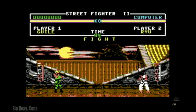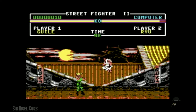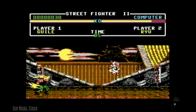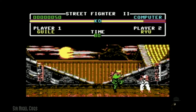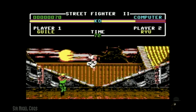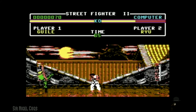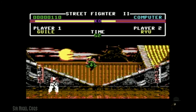Now remember, dear viewer, the Commodore 64 only has one button. If you play Super Street Fighter 2 on the Sega Genesis with the six-button controllers, you have six buttons. But on the Commodore 64, if you tap the button you kick, if you press forward and hit the button you punch, and if you press backwards and hit the button you use one of your specials — at least you do with Guile.